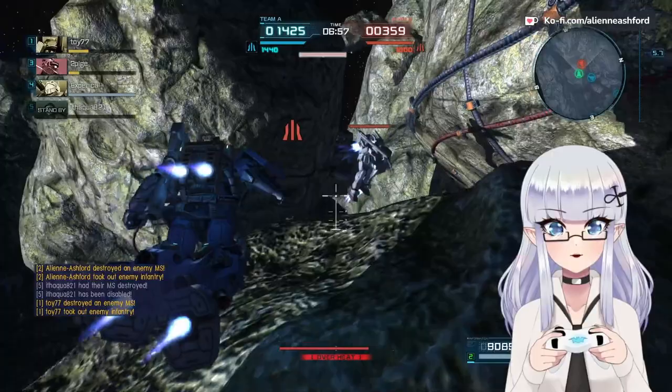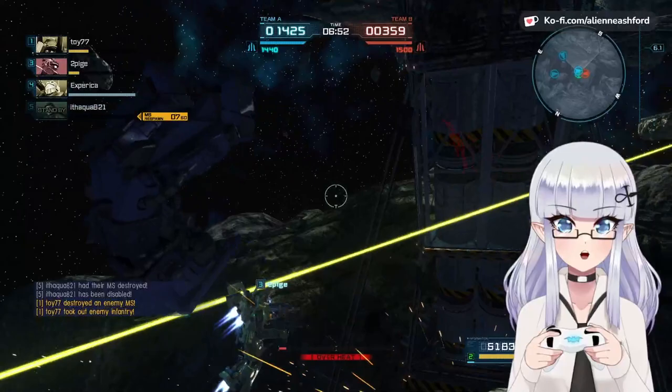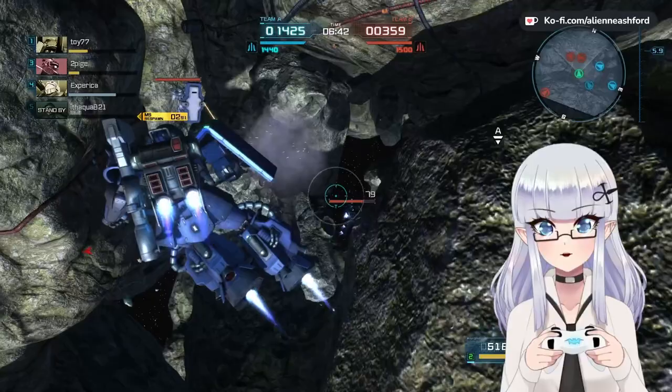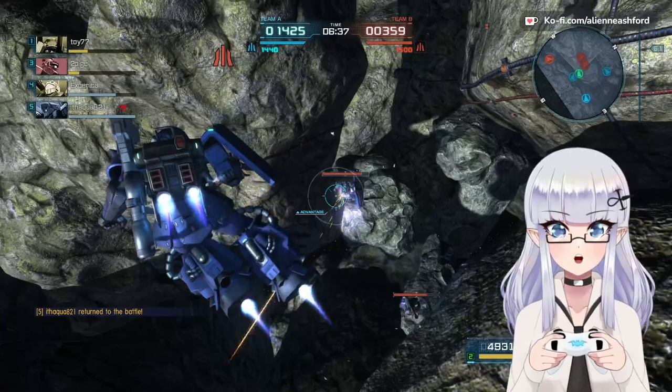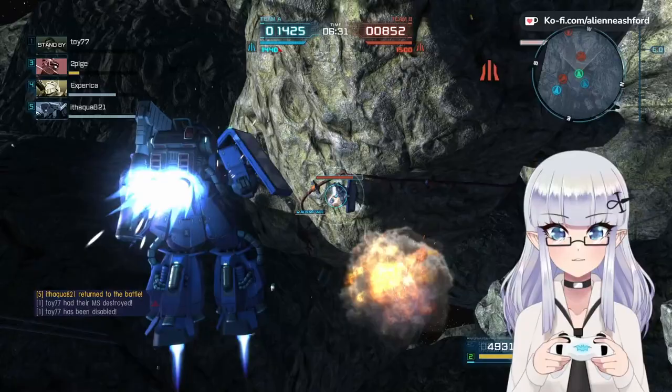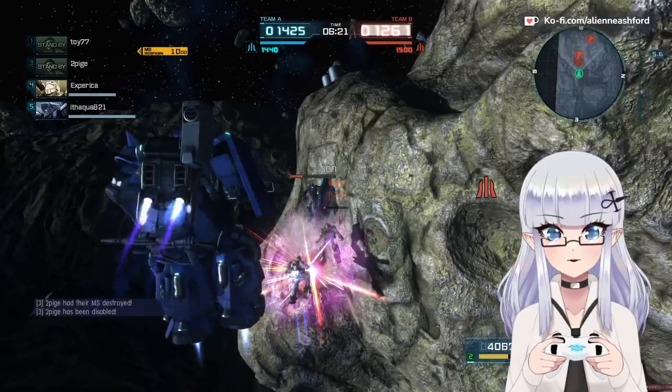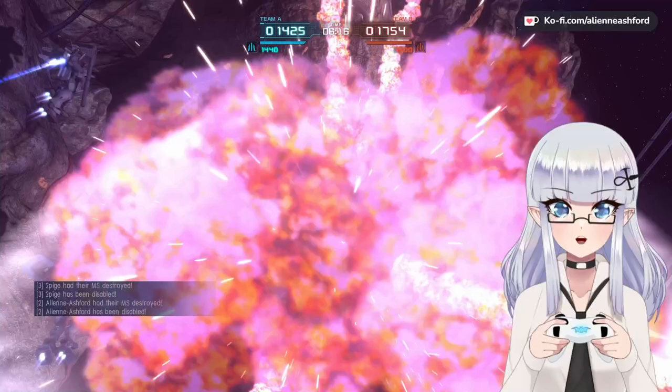We're going to get some splash damage off there. We're going to try to do the tomahawk hit, but we miss. I can't tell if that's a GM Kai or what — it might be a GM Kai. We are about half health but still doing fairly okay. We're just going to try to pelt it with some machine gun fire. The GM Guard Custom is back, unfortunately, so I'm going to have to focus on that as well. If we can get the shield on that destroyed, we will be in a very, very good spot. I'm going to keep stunning them with the machine gun to keep them from doing too much.